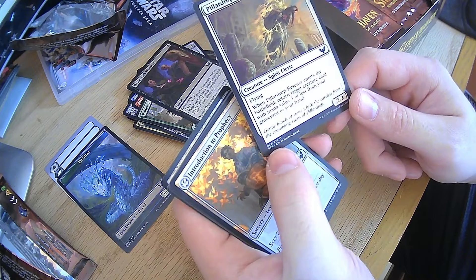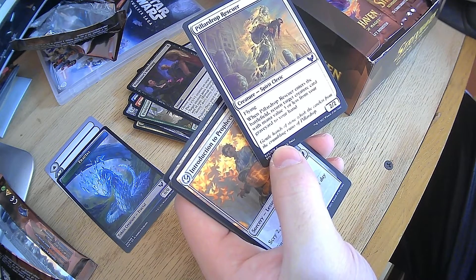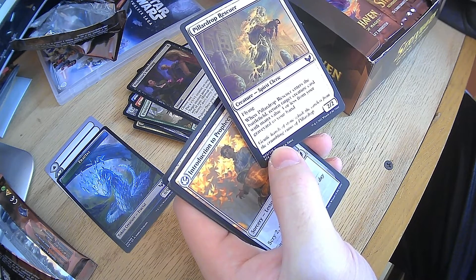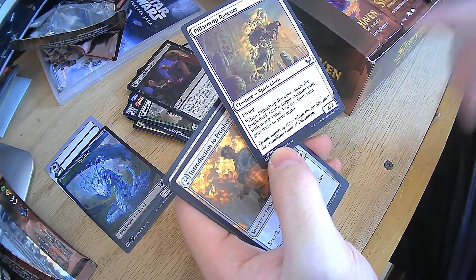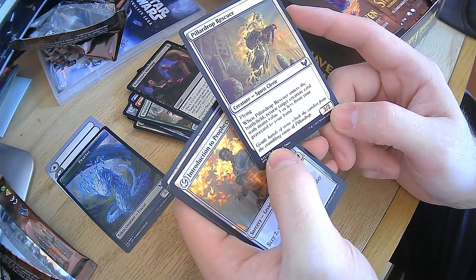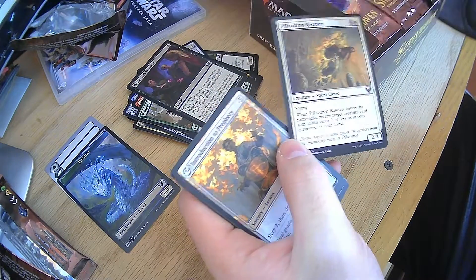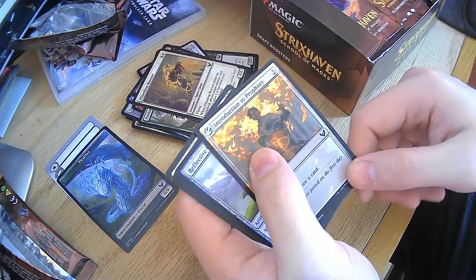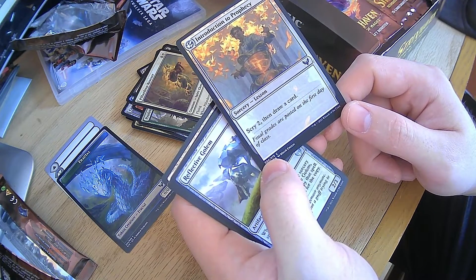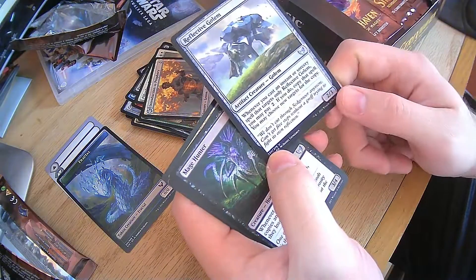Pillar Drop Rescuer — when it enters the battlefield, return target creature card with mana value 3 or less back to my hand. That's nice. And it's a spirit cleric, so it would go well with that other thing. Introduction to Prophecy — scry 2, draw a card. Very useful. Reflective Golem — whenever you cast an instant or sorcery spell that only targets Reflective Golem, you may pay two. If you do, copy that spell. That's actually really nice. Give something a plus 1, plus 1 counter, then pay another two mana and something else gets a plus 1, plus 1 counter.